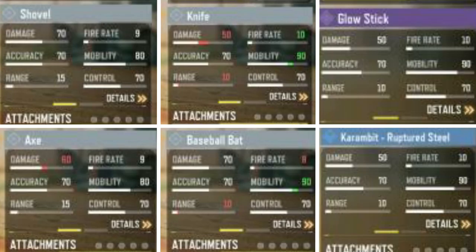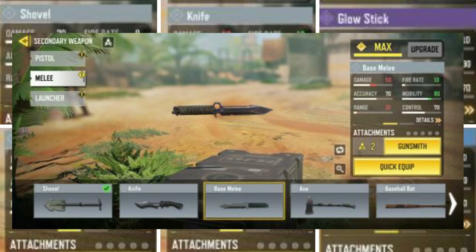If you look at all the melee weapons carefully, you will see that the Shovel is top-ranked in the melee series because it is the best right now - from damage to mobility to range, it's the best.